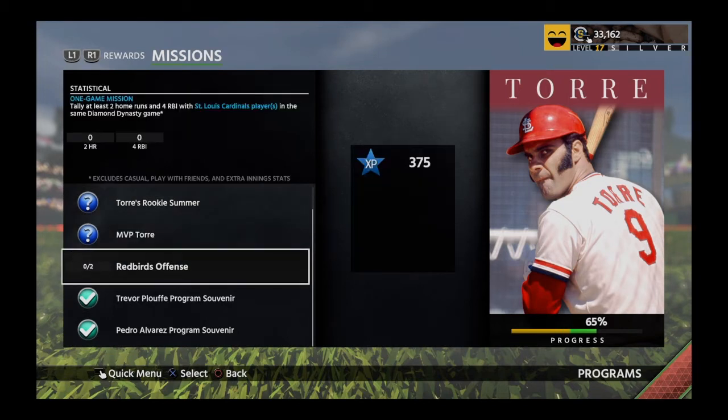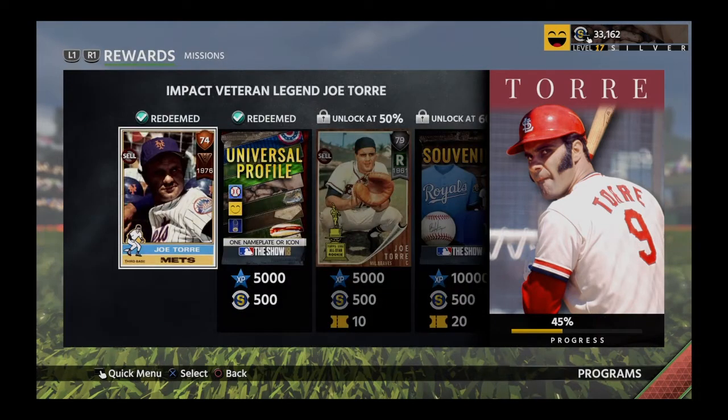And then you need two hits and a run. So now we're working on the Redbirds offense. This I can do — two home runs, four RBIs with St. Louis Cardinals players. So I'm going to go do that, come back, and continue this program.